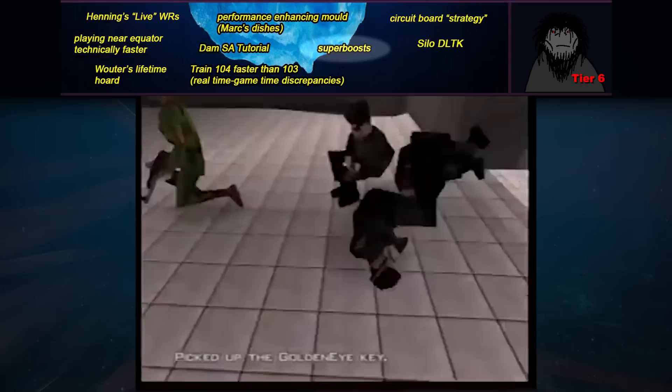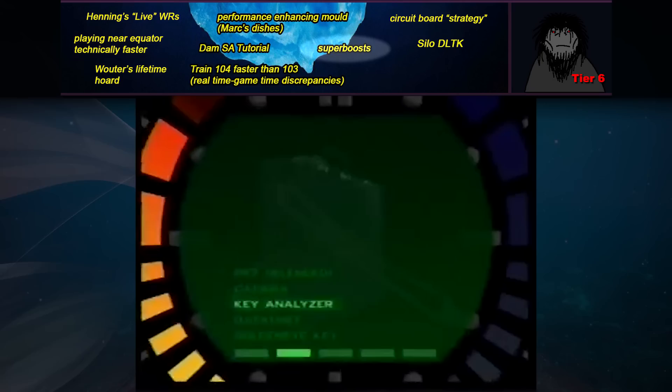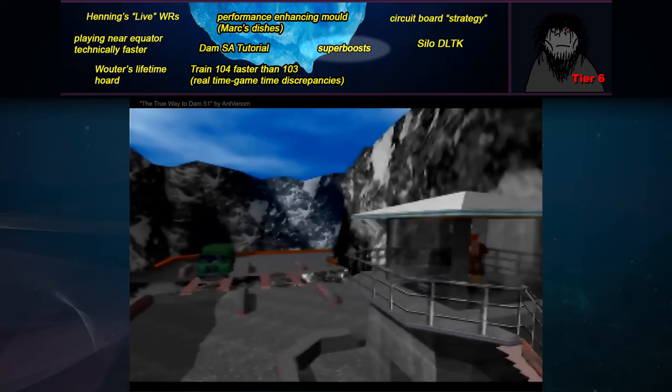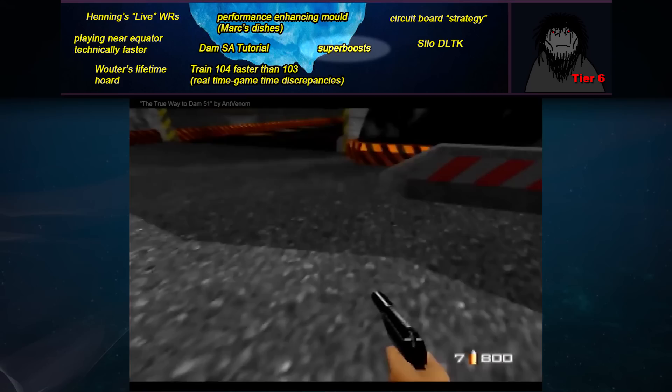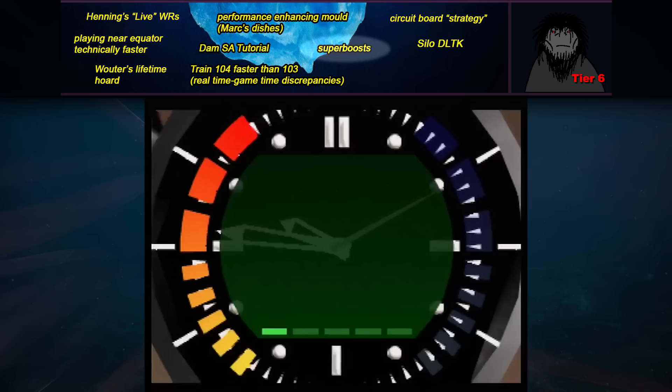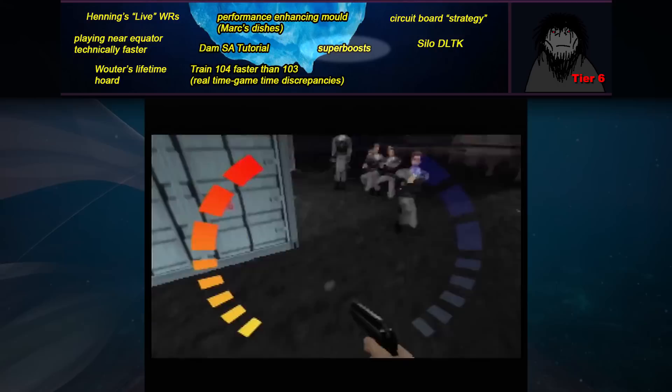Superboosts are a fairly recent discovery in GoldenEye in which, if you get boosted any time you're unable to move — like in the pausing animation or in the opening cutscene — the boosts stack and can bring you to incredible amounts of speed. This makes you able to warp some objects in the game which could otherwise not be warped. It has no practical uses for speedrunning yet and would be tough to use anyways because taking lots of damage tends to mean you pass away. Plus, farming boosts by pausing in and out repeatedly isn't exactly a speedy technique. But it is interesting and who knows if something game-breaking might be discovered using superboosts.